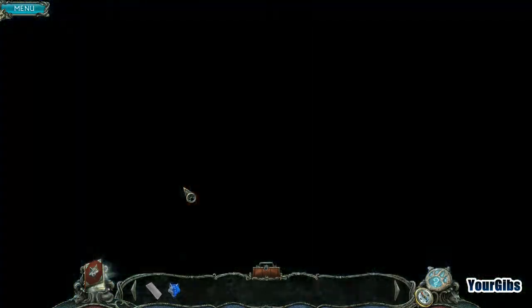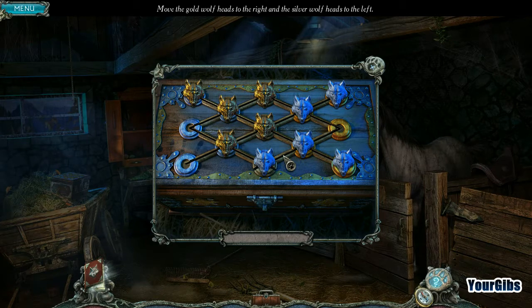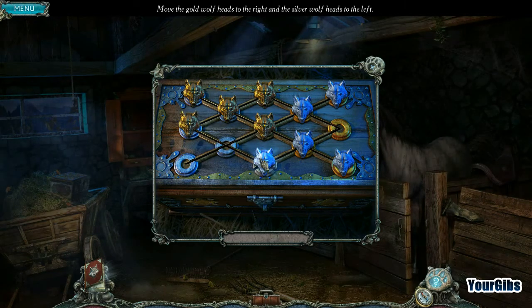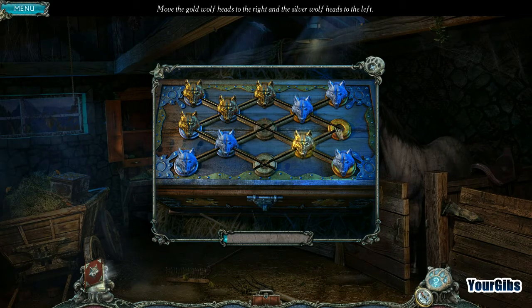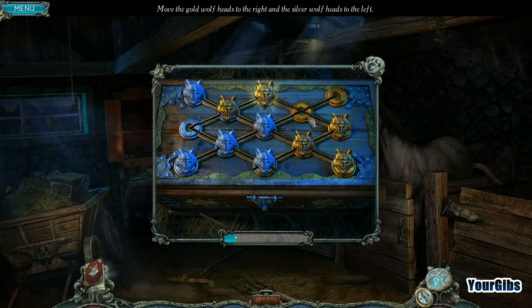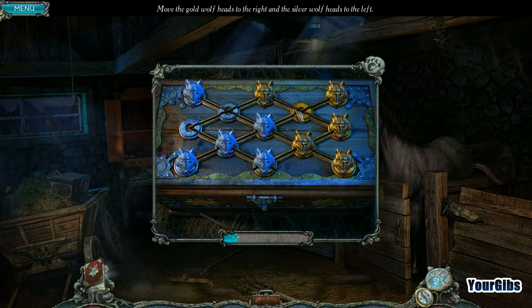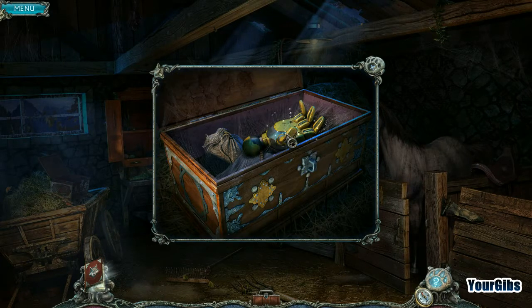So we have this wolf's head. Is this all we needed? Yep — move the gold wolf's head to the right and the silver wolf's head to the left. How do I do this? Let's try this — this isn't too bad. It slides all by itself, so it's kind of cool. So now we should put that there. Good. That one has to go there first. Oh, there's his hand!